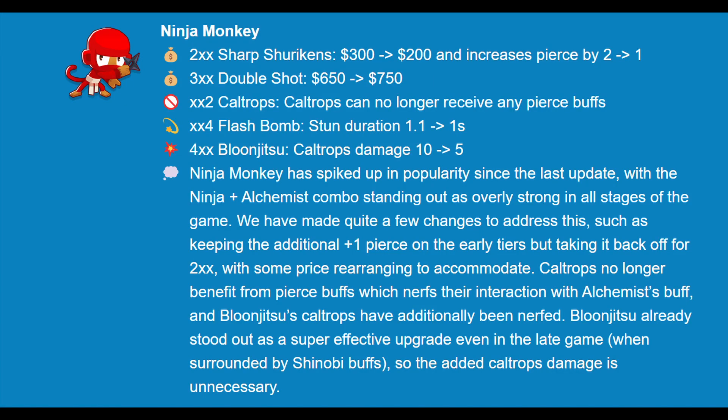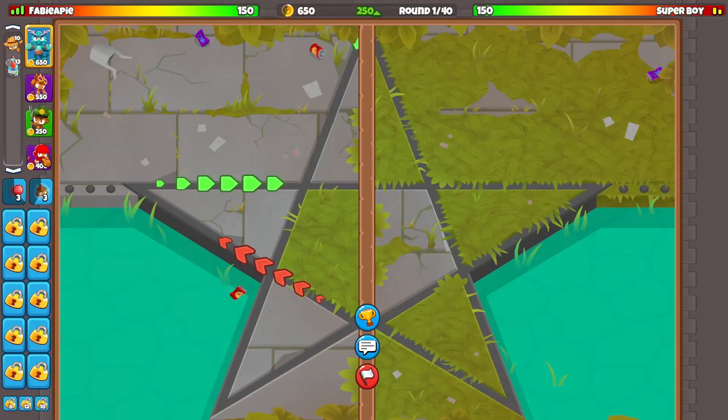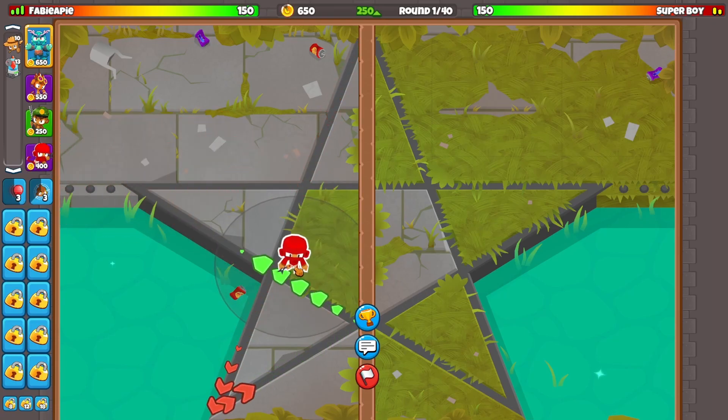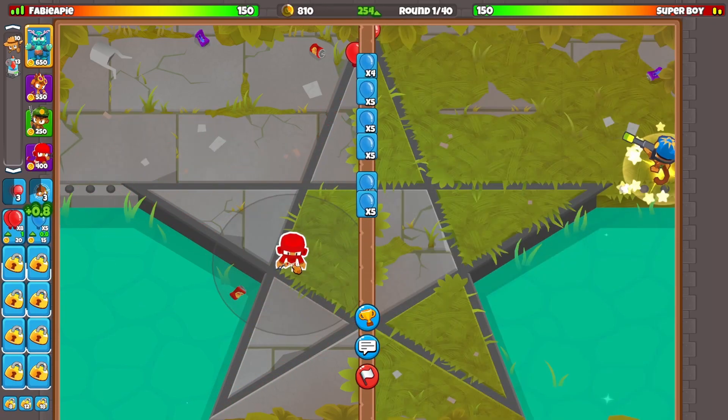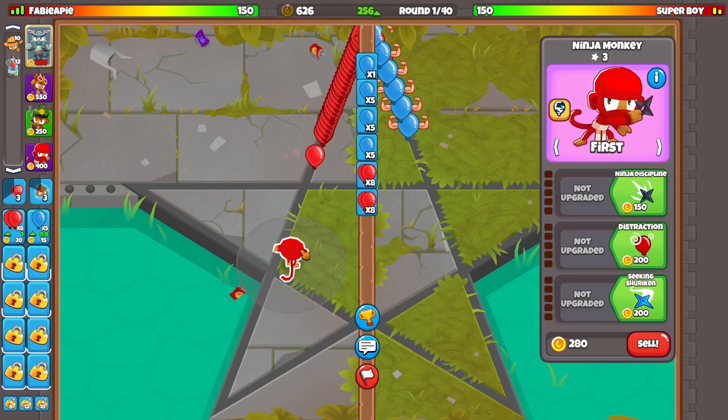Both the Ninja Monkey and the Elkhomist Monkey were nerfed in the most recent update in Bloom City Battles 2. Today we are going to see if they're still any good. We are using the strategy Ninja Elk Sniper with Ocean Open as our hero, and we're just gonna see if Ninja is still any good.